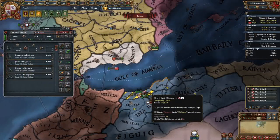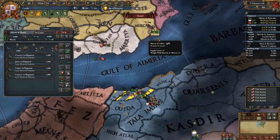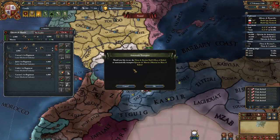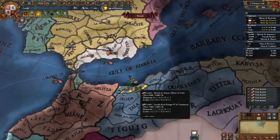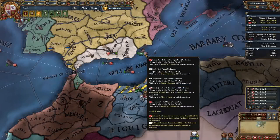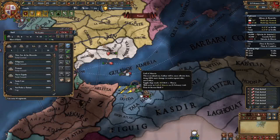Here's a useful tip: when you want to move from one coast to another, hold down Control and right-click, then say yes. That boat will land there, pick up the troops, and drop them off exactly where you want. They got on the boat and landed - that took three days. Fantastic.